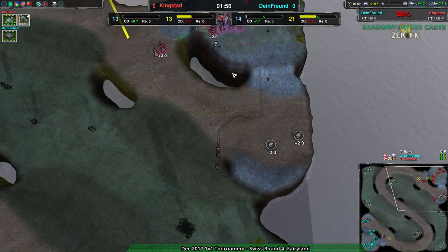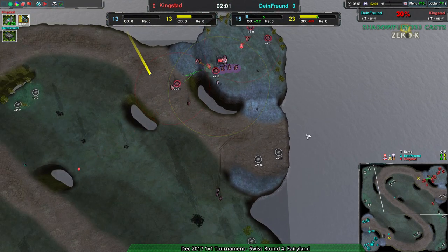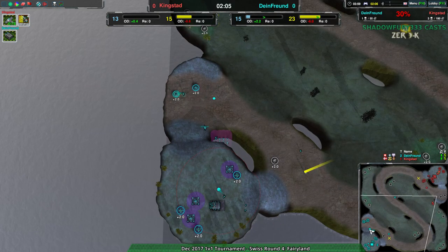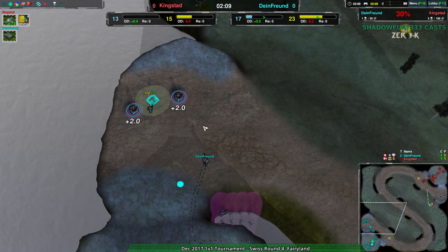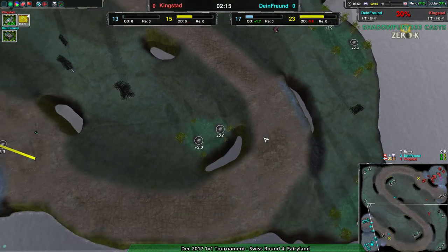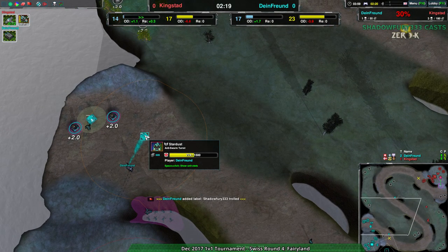Dime_friend is also setting up a good metal extractor situation. Kingstead, on the other hand, has some expansions but hasn't taken the southeast — their natural expansion — while dime_friend just did. So dime_friend is in a very strong position economically. Kingstead should be able to do some damage, but dime_friend is prepared, getting a stardust up right away just in case.